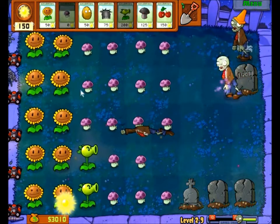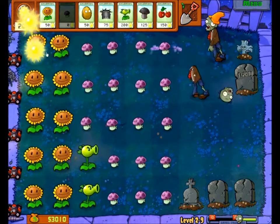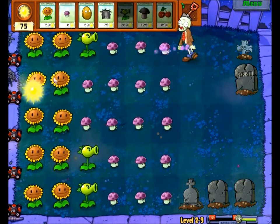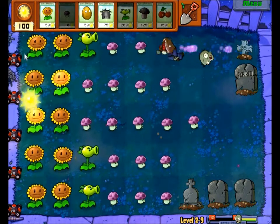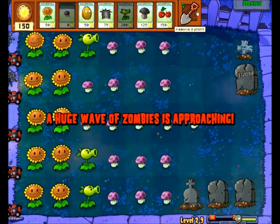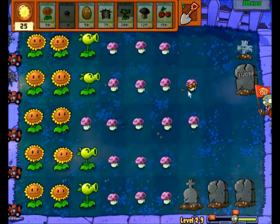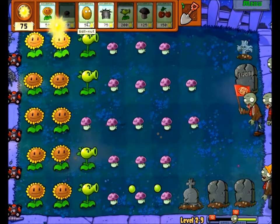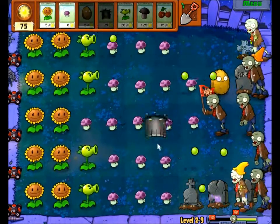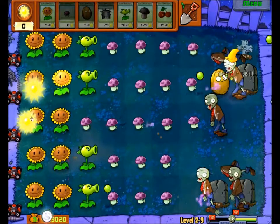The waves aren't that huge yet — they're going to be a lot worse in later levels. That's also the reason why I'm not using the walnuts much, because I really don't need to. Here's the first huge wave, and it's like 10 zombies, so it's not that bad.